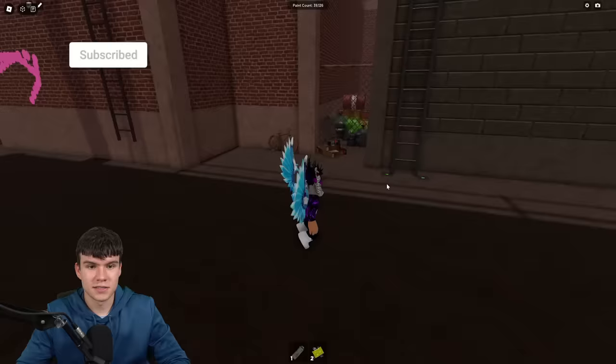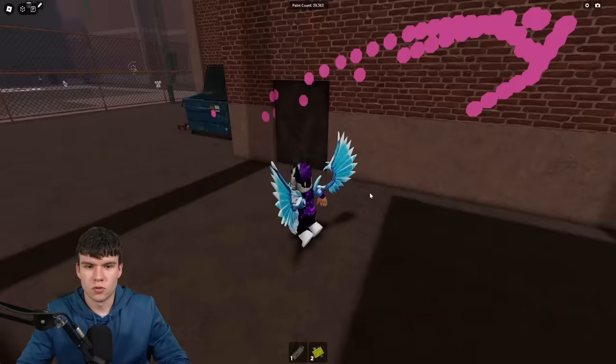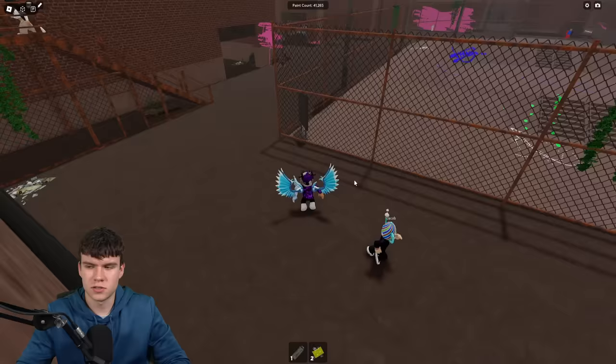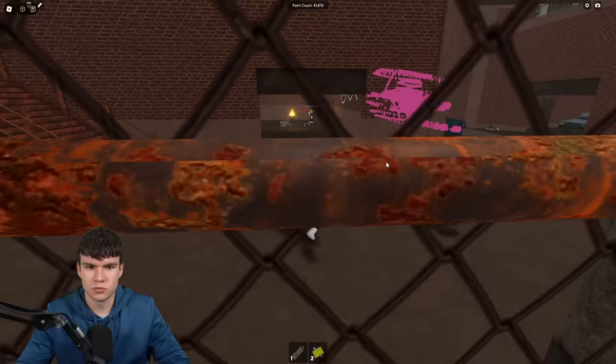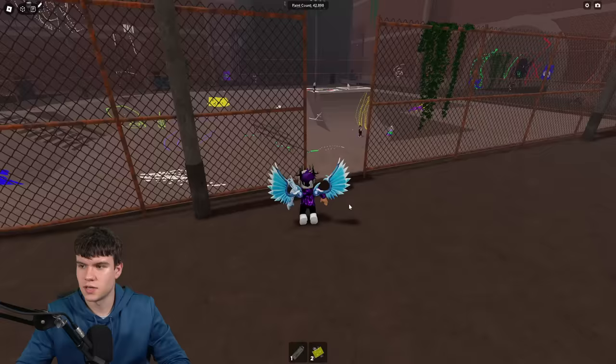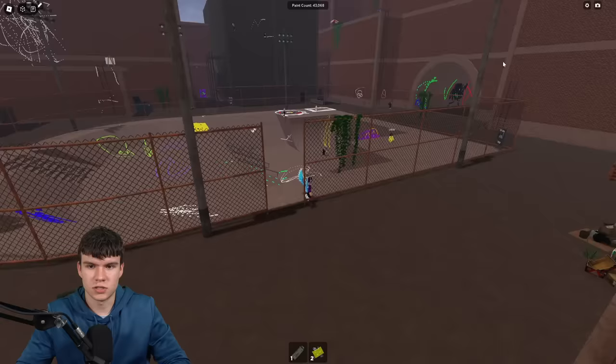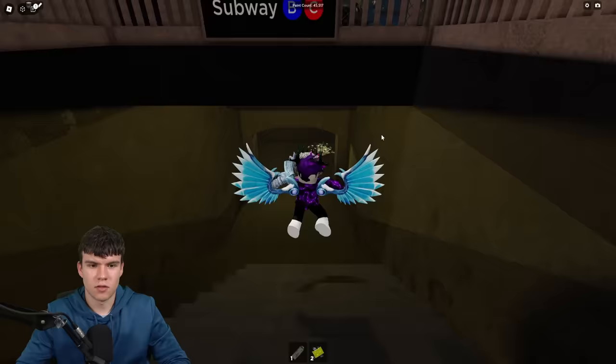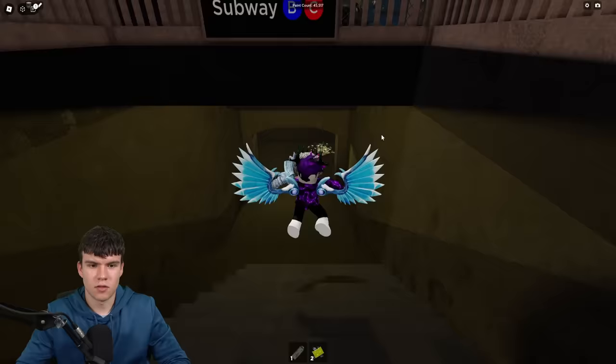We need to find this thief — I'm going to show you where right now. Once you've spoken to the NPC, we're going to head underground. We need to go to the bottom of the subway. Follow me straight forward — I think this is him right now.